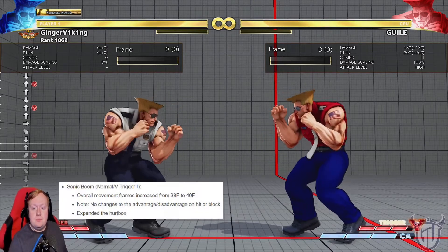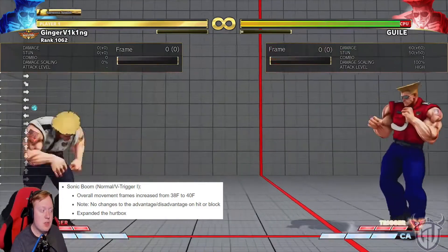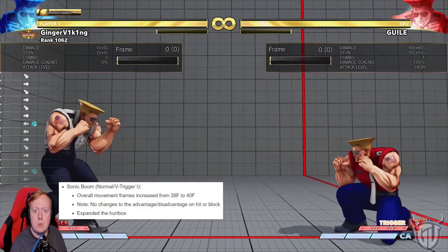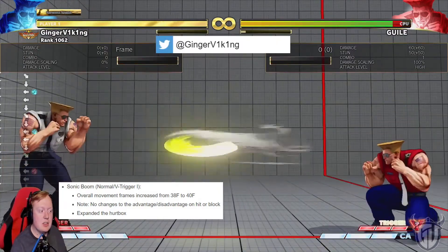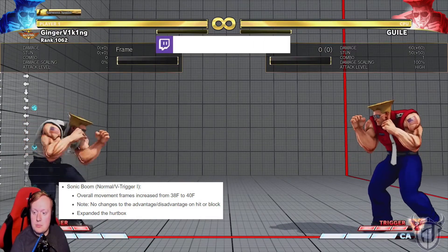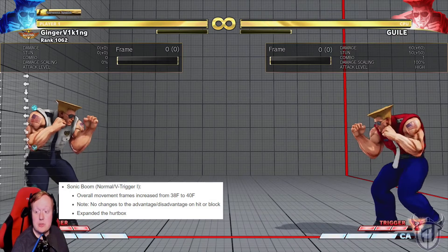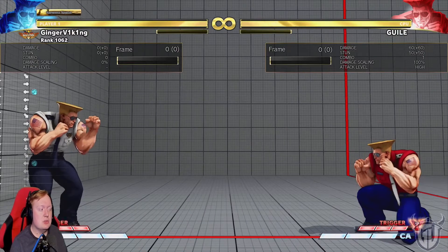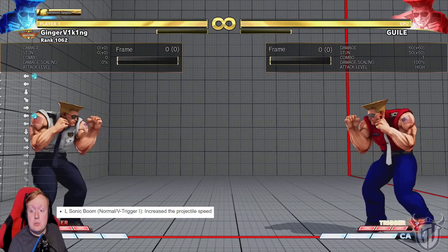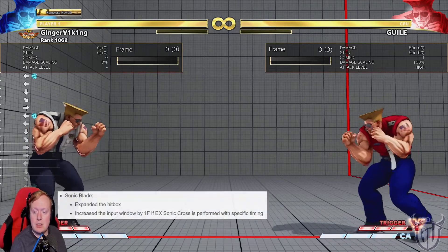Sonic Boom — overall movement frames increased from 38 to 40 frames, so it's faster. A faster boom is easier to neutral jump, and he can't really follow it as easily. So his offensive game got worse — his zoning game got worse, and he can't really follow his booms as well anymore. No changes to the advantage/disadvantage on hit. Expanded the hurtbox — so they're actually harder to jump now. You're probably going to land more booms now. Light Sonic Boom — increase the projectile speed. Sonic Blade — expanded the hitbox.